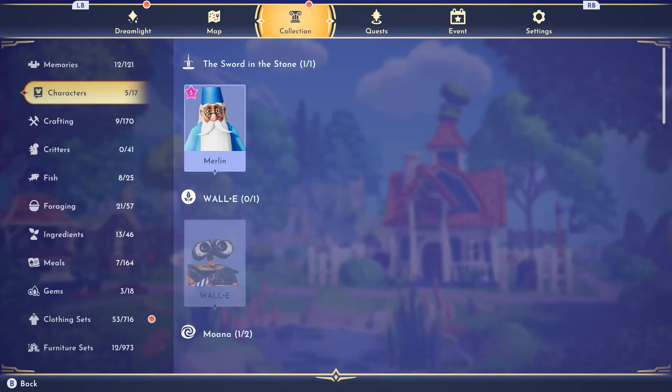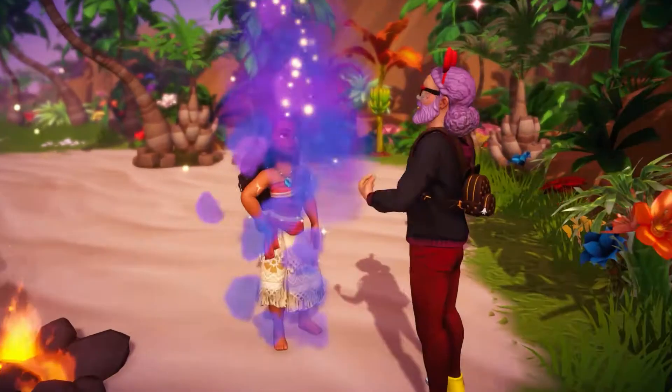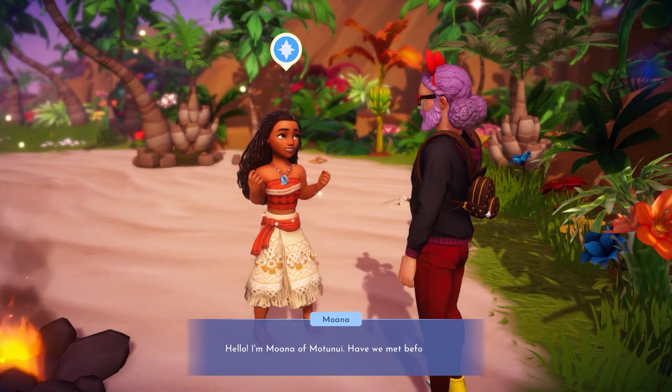You can also get some of this information from the collections section of your menu. One last fishing tip involves unlocking Moana and her fishing boat.